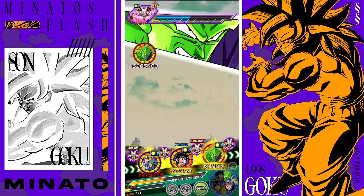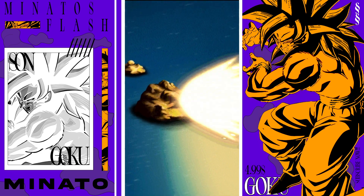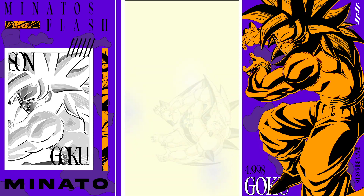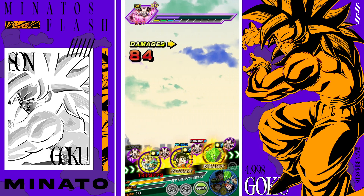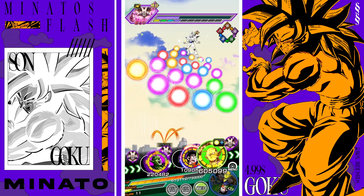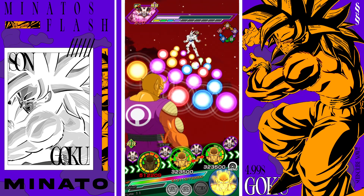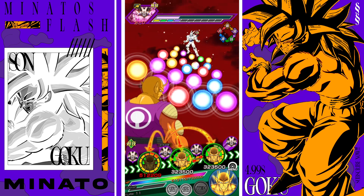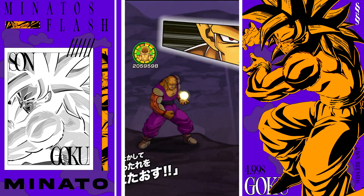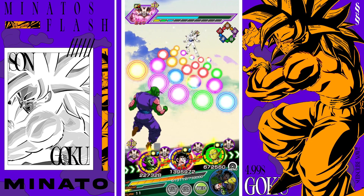Kid Gohan cooks - do I even need to show more? Might as well keep going. Physical Piccolo even as just a floater with minimum stacks is still tanking - he's a really good unit, cooks really well here. I'll skip this turn with Orange Piccolo and build up some INT key spheres. Kid Gohan will just grab this.